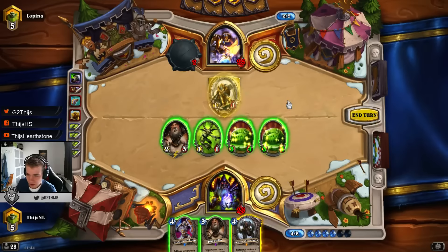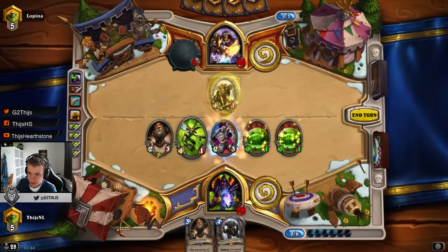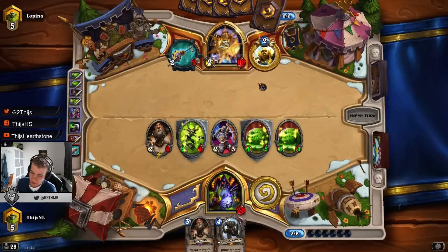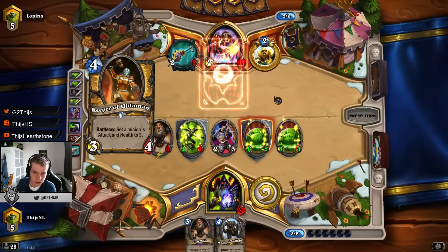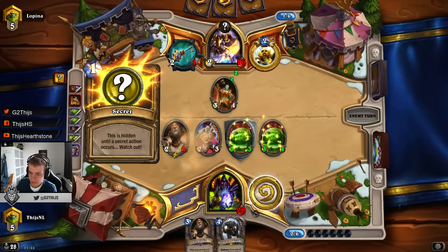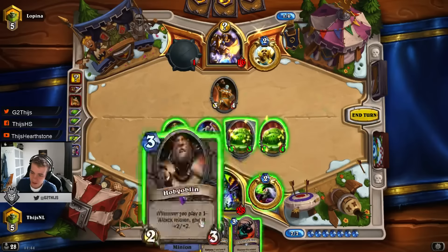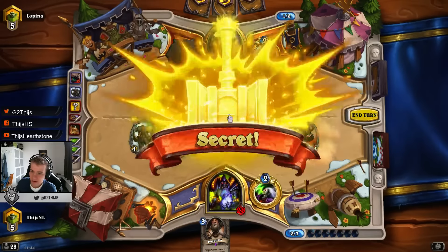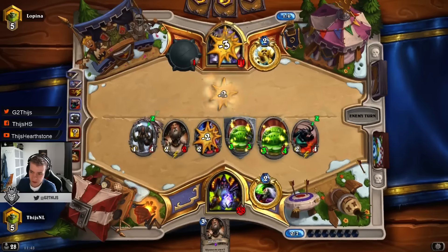Hobgoblin doesn't help every turn - you cannot always get it. Gormok doesn't do that much here. I think I just wanna do this. You kinda know he doesn't have Consecration, and even with Consecration if I leave this up at 5 HP it's super good. We are not getting more Hobgoblin value here sadly, but we are still so good on board. All the tokens we are creating - we don't need Power Overwhelming, we don't need Doomguards. We are just gonna keep outvaluing his plays. Because we are outvaluing the deck so hard we can just win on board and keep pressuring with the minions we got.